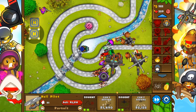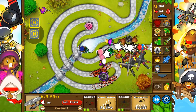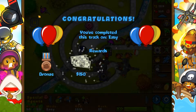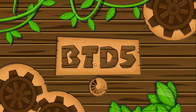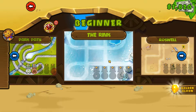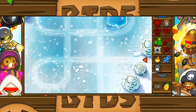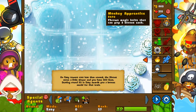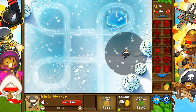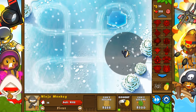Oh yeah, real easy — not even a threat here. Rank 27 and we beat it on easy, got the rewards. On to the next one — we are heading to the Rink. Let's get right into this one so we can try to bang out all the easy missions as soon as possible, so we can get right into the hard and intermediate ones.